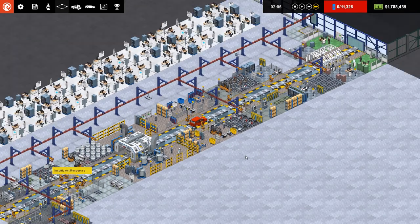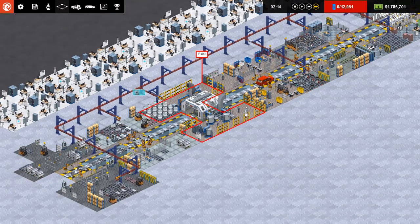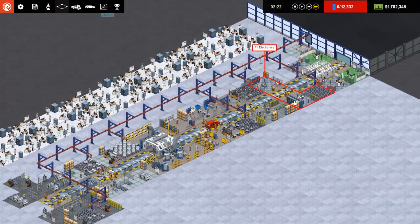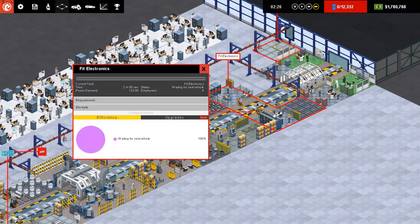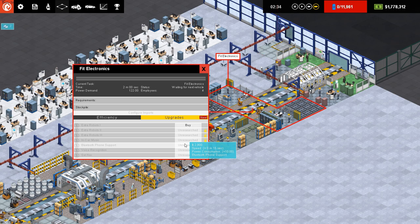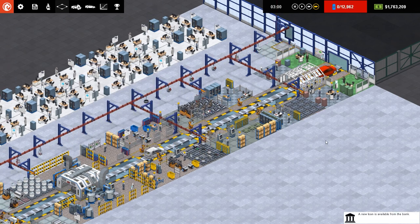It doesn't matter what we produce - it's getting produced. I've just realized I haven't got a painting section - wait, yes I have, what am I on about. Paint, fit engine, then accessories. It just looked a bit longer because we've got these electronics things in. You can see we've got upgrades and none of these upgrades are in yet. Previously the way the game worked is if you had researched these technologies - in-car music, Bluetooth phone support - then any car coming through this line would get those upgrades.